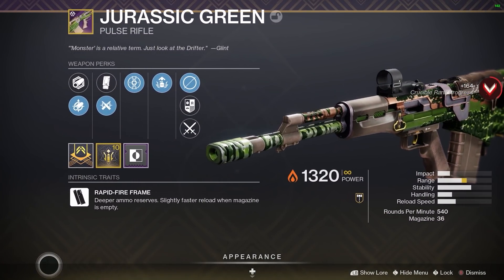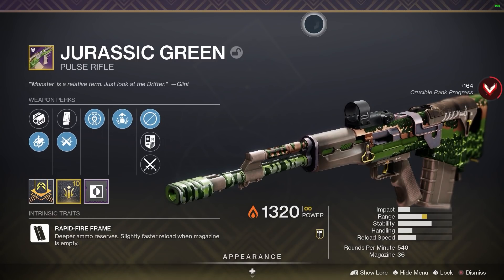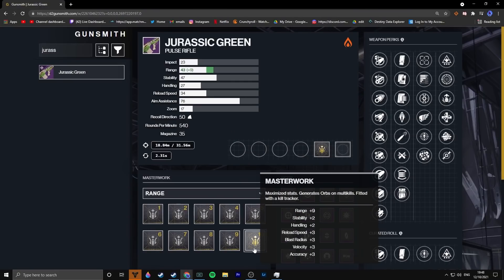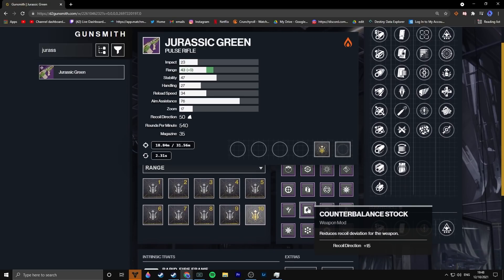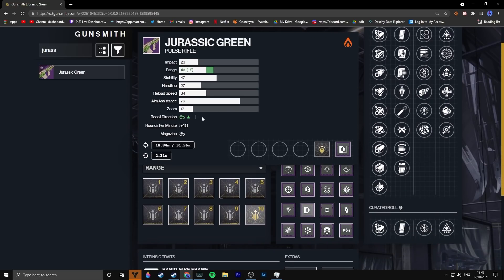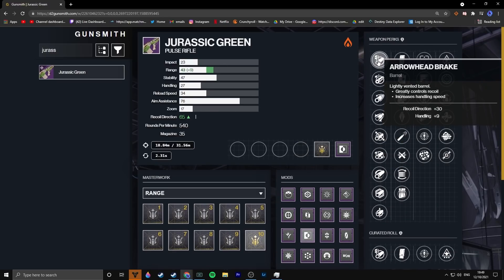All right guys, time to show you the absolute god roll for this weapon. Let's head over to D2 Gunsmith. Here it is — this is the Jurassic Green. To start off, we're going to go with a Range Masterwork. You can see the zoom there: 17, same as Darkest Before. Recall Direction 50 — that means you absolutely need a Counterbalance Stock, which takes your Recall Direction up to 65. So Range Masterwork and Counterbalance Stock — that's what we want.